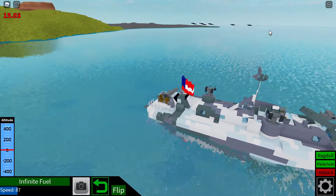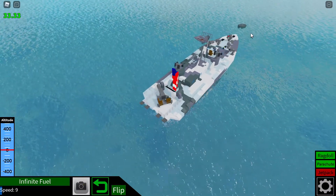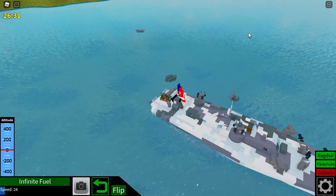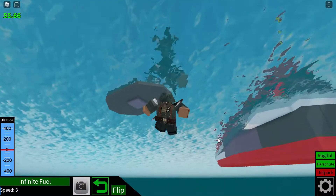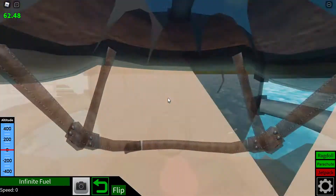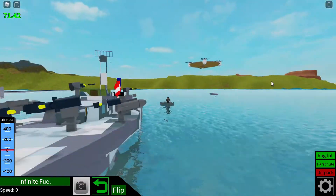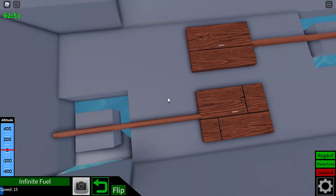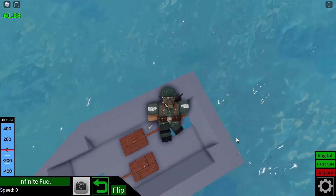The life rafts can be a bit hard to get off the PT boat, and sometimes when they do come off they're upside down, so it can be a bit rough in terms of roleplay. But it does work out eventually — I just have to ram into the life raft. I don't think I can flip it over with my avatar either. They function as actual life rafts though — I can just lay down in them and chill. Get a nice view of my PT boat, and go over to the life raft with oars. Ignore the text — I didn't bother to paint it.